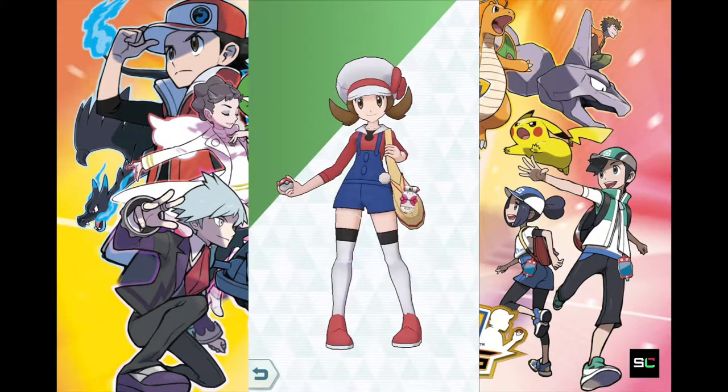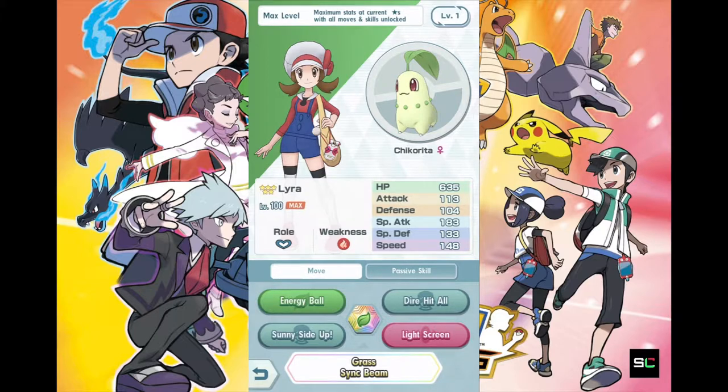So Chikorita has a weakness to Fire. It is not weak to Ice, which is one of the things Grass Types are generically weak to — Fire, Ice, Bug, and others. They've kind of watered down all the weaknesses for each typing in this game, which is pretty easy for people who are brand new to Pokemon. You just need to pay attention to their one weakness type, which makes things a lot easier because you only have to memorize one weakness for each of your three trainers you bring into your team.